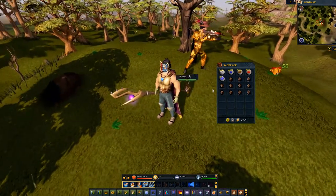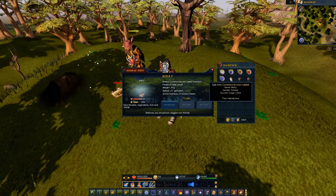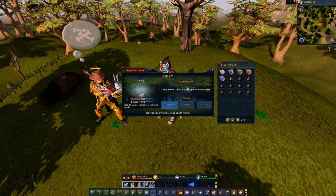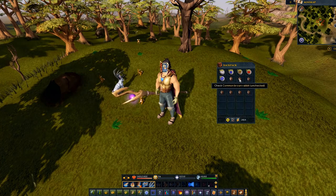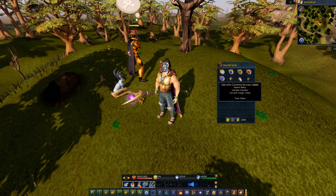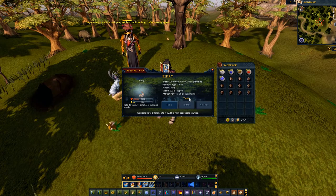So we've got 11 rabbits here — let's see what we got. The first one is a female named Barry and she's a handsome rabbit. This animal is better looking than most others — I think this is perfect for breeding. Let's check the next one: also named Barry, also female, but this one's plain. I'm probably going to sell this one — apparently plain isn't that good for breeding. The next one is named Silver and she's a female. I really love this name — I might actually end up keeping this one just because of that.